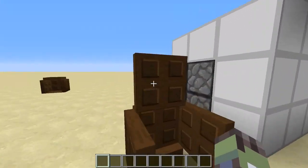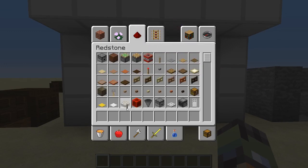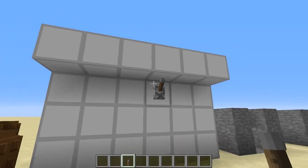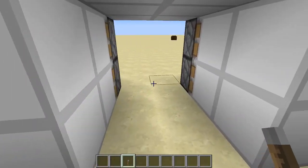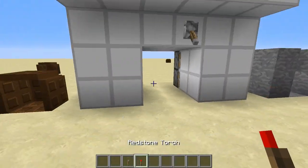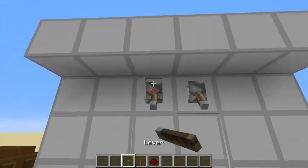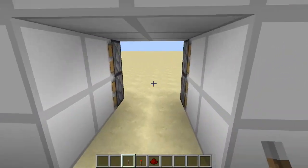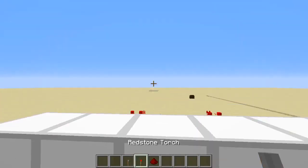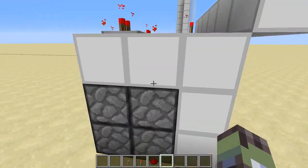This next one actually uses an item — a simple lever — and we place it in a certain spot. Then we flip the lever, though I have to place two levers to undo it. This is fairly obvious what it is; it's a jib door, I believe it's called.